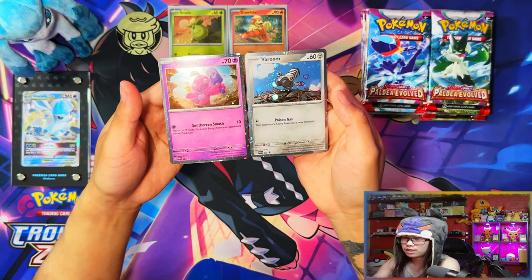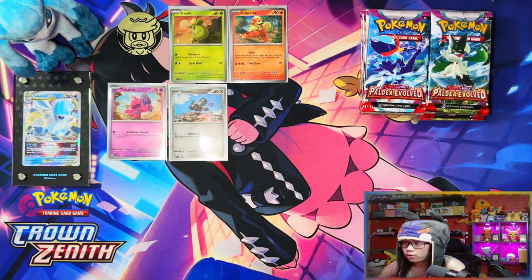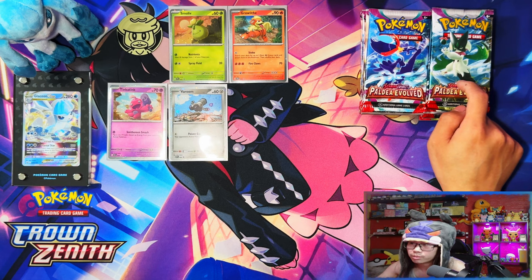It's like either they stopped doing swirls or I'm just not lucky enough to be getting swirls. Alright guys, so that's the promos. Here are the packs — the left side is the single check lane blisters and the right side is the triple pack blisters. Let's see which one's going to be better.